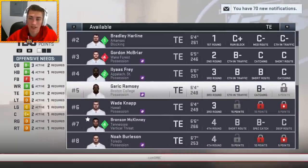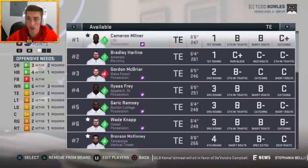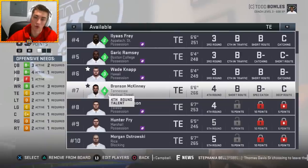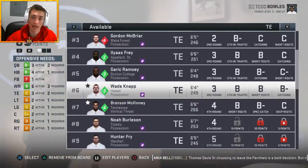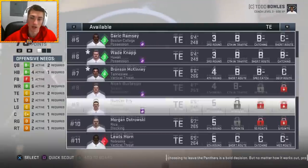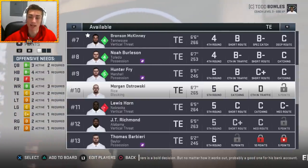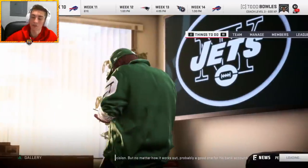Back to tight ends quickly — for possession guys, B's across the board is ideal and we're not really finding that. Wade Knapp has B catching traffic, B short route running, and B-minus catching — I'd probably put him at number one right now. I value height a little more at tight end: 6'4" is certainly not small, but 6'5" to 6'6" is more prototypical. Wade Knapp looks like the best tight end in this class based on his skills. Noah Bertilison and Hunter Fry look okay. Morgan Ostrowski — a blocking guy — can't block well and can barely catch. Hard pass.